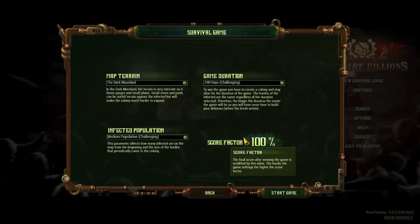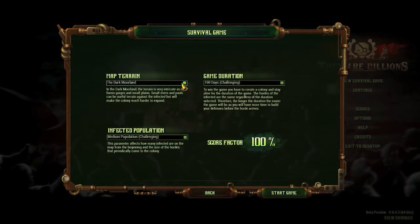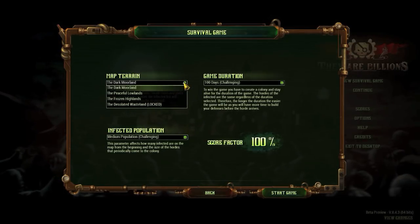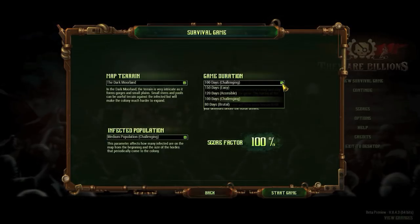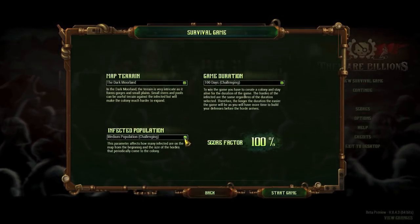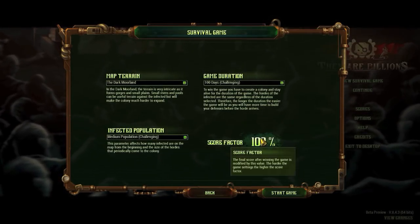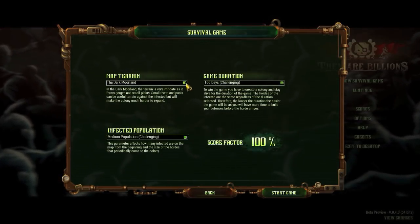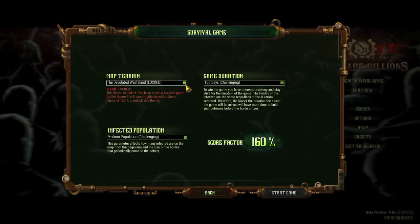With survival mode, you have three choices that will directly affect your challenge and consequently your score: map selection, game duration — longer games are easier as you have more time to build your defenses — and the infected population. Each map will be theoretically more challenging as the score factor increases. In order to unlock the next map, you must complete the previous one acquiring a minimum score as shown here in red.